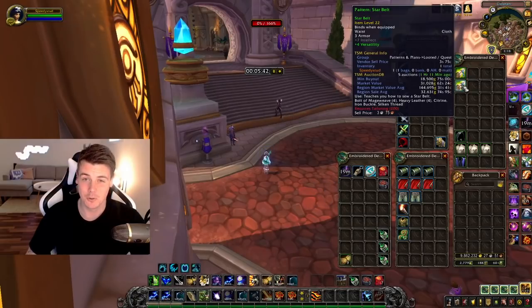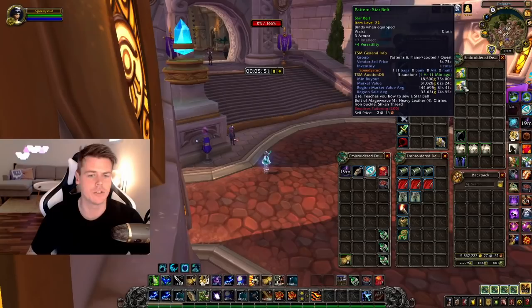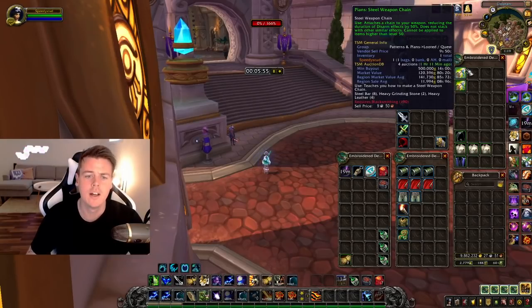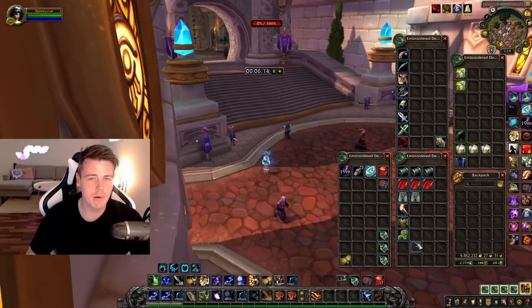I got a Star Belt — look at the market value: 144k. The only reason they're so expensive is because of the super low drop chance. I've sold a ton of these but only once sold one for over 100k. I also got the Steel Weapon Chain with a market value of 141k and it's currently 500k on my realm — though that's not super realistic. Same as the Star Belt, I've only sold it for close to 100k once, and I usually sell these for like 50 to 60k.